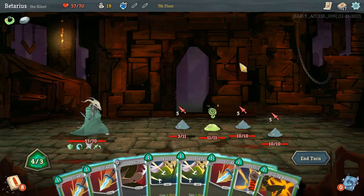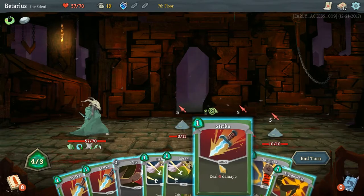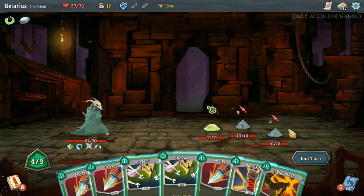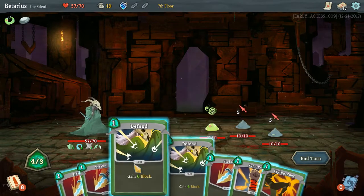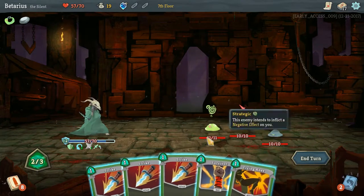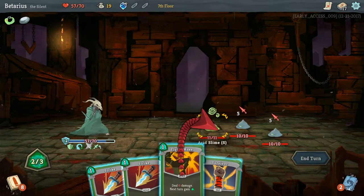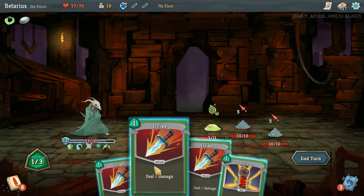Let's get some cards back. My Shiv here deals 3 damage — he's dead. I'm gonna have to use 2 Defends to negate as much damage as possible. Let's use a Flying Knee. I'm gonna block the damage anyways and murder this guy. Not quite murder him, but...